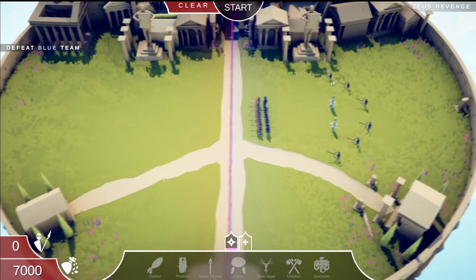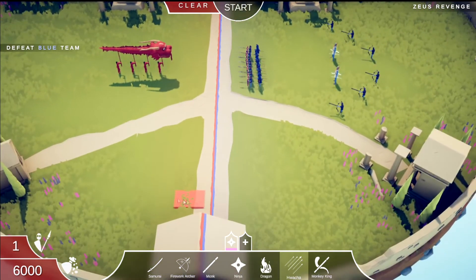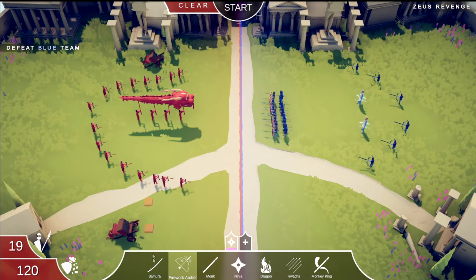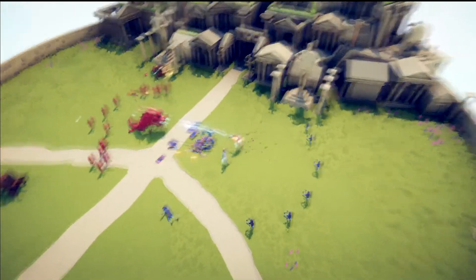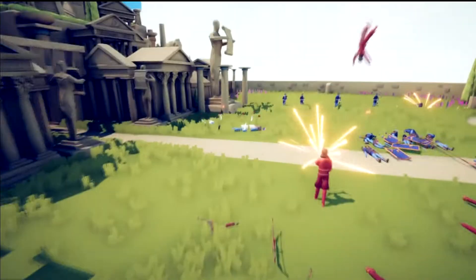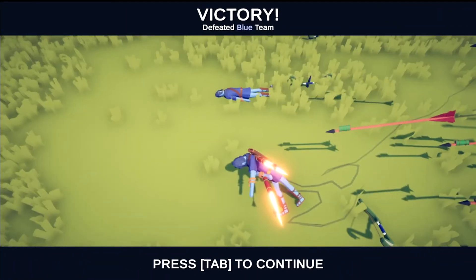Zeus revenge — they have more range, we have more money, and they have more shields. Again, just mess them up — get some on each end and mess them up with arrows. The hawachas are doing work — looks like both Zeuses are out, nice. Now it's just little Timmy over here trying to survive against an onslaught of range — and he couldn't do it. Poor little Timmy.